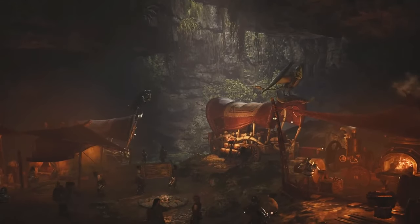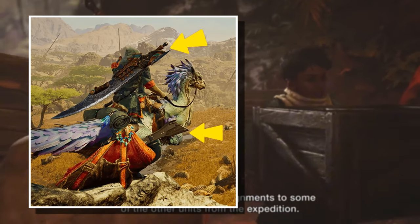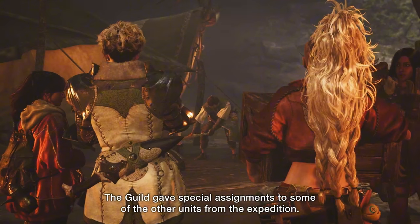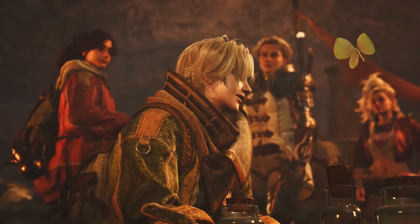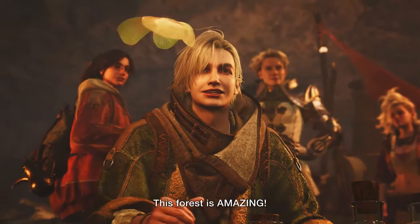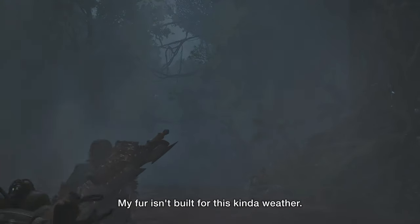In Monster Hunter Wilds, players can now bring two weapons on a single hunt thanks to the new weapon sling found on the new mount. This means you can swap between weapons on the fly without heading back to the hub to change your loadout. This adds instant variety to your hunting style, making hunts more dynamic and strategic than ever before.